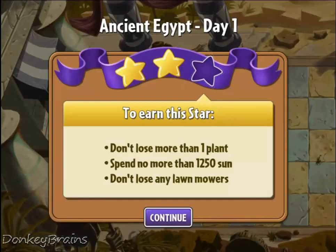Hi, this is Courtney. Welcome to my video on how to beat the third star of Ancient Egypt Day 1 with no plant food and no power-ups. To earn the star, I can't lose any more than one plant and I can't spend more than 1250 sun.